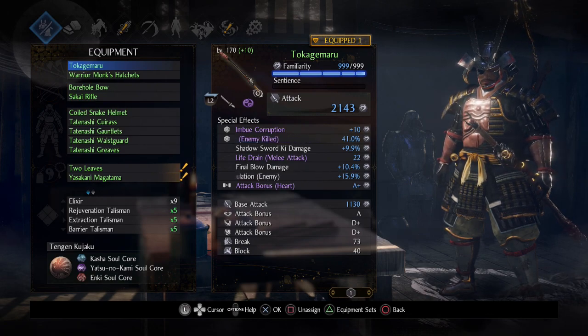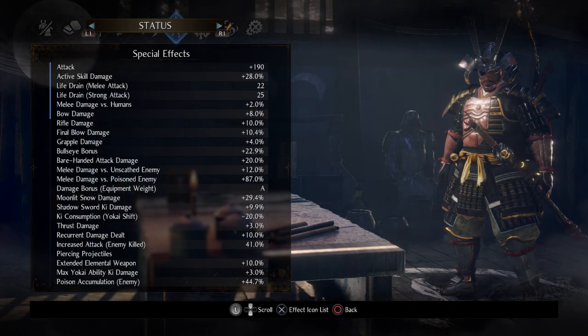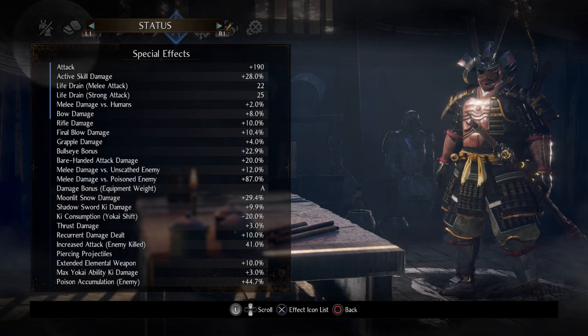I want to show you guys something. Let me go back to the status sheet for a moment. Now, as you can see, if you take a look up top where it says Active Skill Damage, that's a pretty high number. In case you don't know how I got that, I'll be more than happy to share that with you.